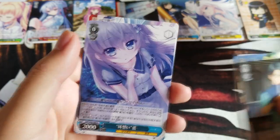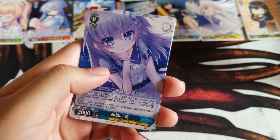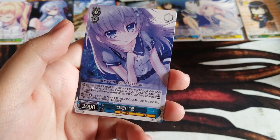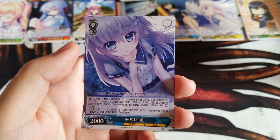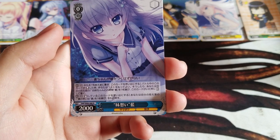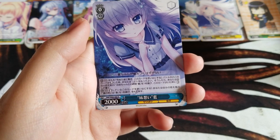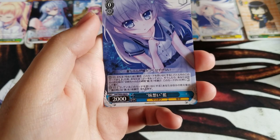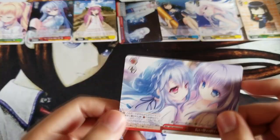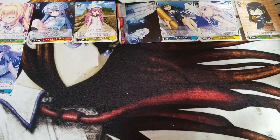Next card — it's this card: the little twin sister of Owl — 'Thinking of Little Sister' Eye. When this becomes reversed in battle, you may pay one, discard a card to the waiting room, and send this card to memory. If so, choose up to one 'Time with Onii-chan, Owl' in your waiting room and put it in the slot this was in. It also has a startup ability, so anytime during your main phase you may pay one, send this card to memory, and choose up to one Summer Pockets Owl in your waiting room and return it to your hand. Look at this standby climax.